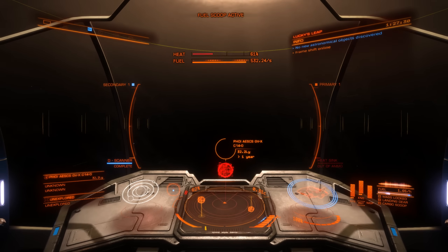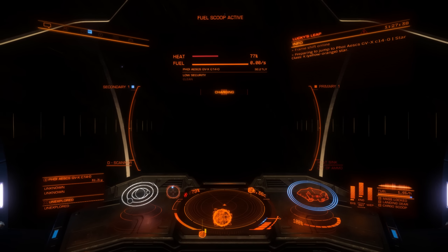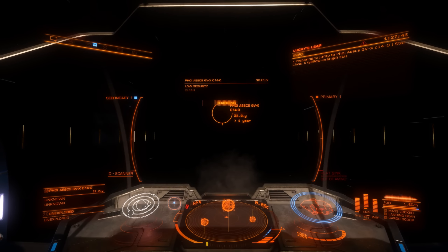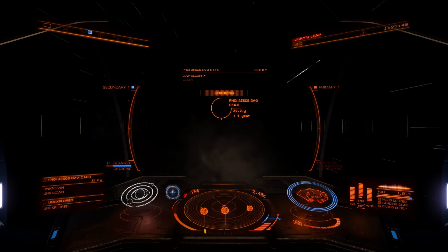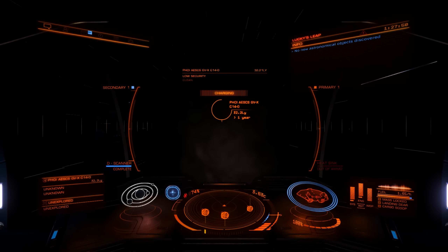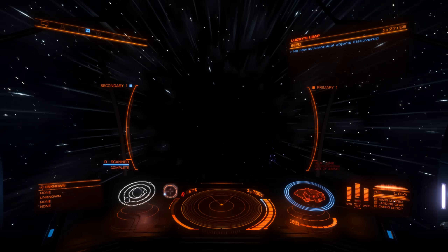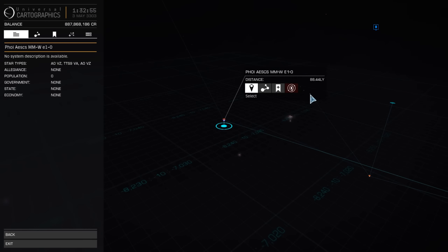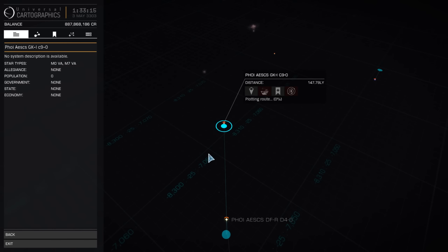The first reference to the Formidine Rift actually comes in a piece of fanfiction related to the open-source Oolite game. When the Elite Dangerous Kickstarter kicked off, Drew Wagar apparently signed on to write a bunch of official Elite Dangerous novels, and in the book Elite Dangerous Reclamation it is officially made part of the canon, and apparently it has been part of the game since its release. There's been something mysterious out there, and over time secrets have been dropped, things have been discovered by the many explorers that have gone out there.